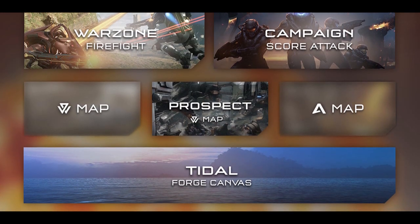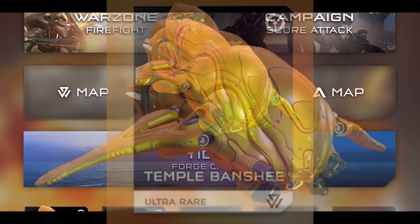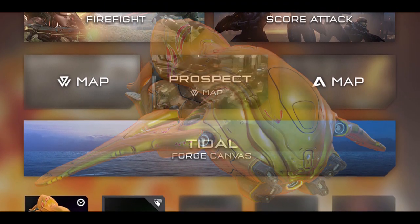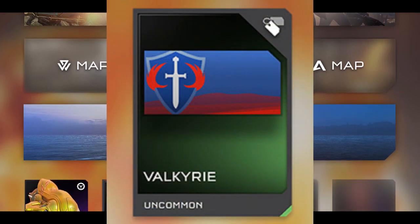Diving into the REQs, we have the Temple Banshee, which is pretty much gold. I'm not sure what's special about it right now — maybe it'll be something like the Needler Warthog. Right next to it we have an emblem called the Valkyrie, which is pretty much a sword and is one of those classic weapons from I believe Halo 2.